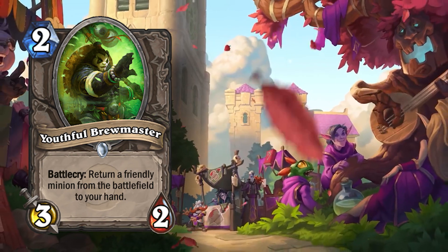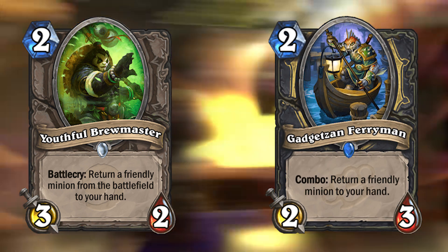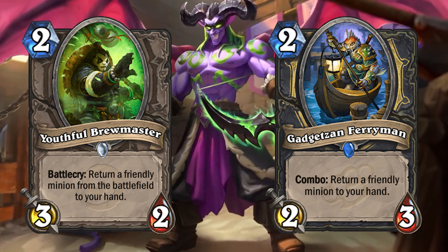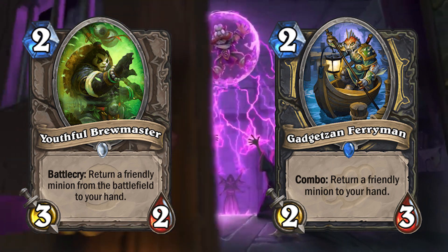Both Youthful Brewmaster and Gadgetzan Ferryman both do the same thing — returning a friendly minion from the battlefield into your hand. But Youthful Brewmaster says 'return a friendly minion to your hand from the battlefield,' and Gadgetzan Ferryman only says 'return a friendly minion to your hand.'